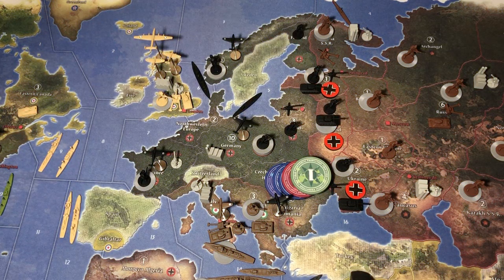A couple of final points: if you're playing with national objectives, you will now qualify for two out of your three, boosting your IPC count by ten. Also, Finland and Norway really cannot be expected to be held much past turn two, so brace yourself for that. There's no competitive strategy I've seen that involves holding onto those two for any length of time.